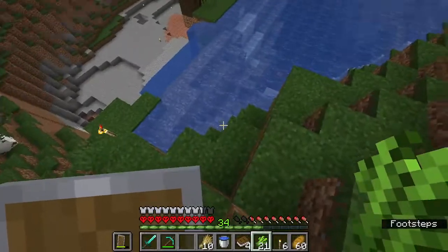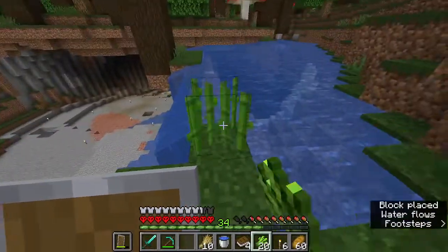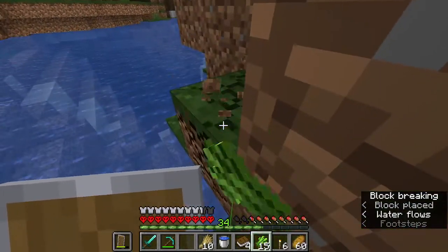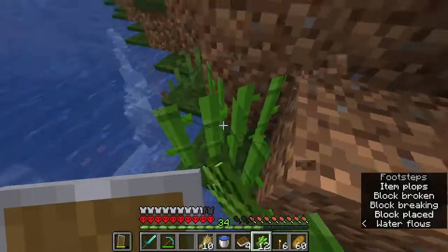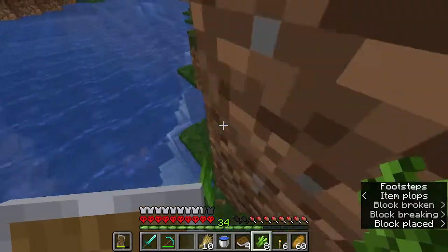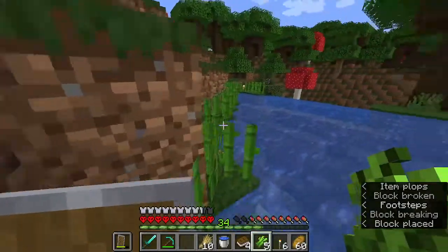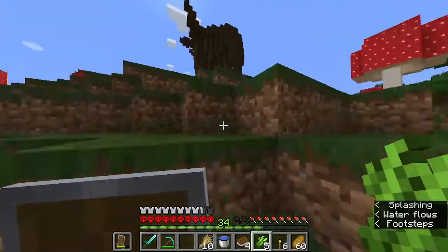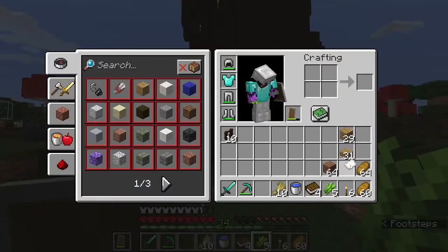I nearly don't have any paper, so I need to start farming some sugar cane. And this is the only big water source I've got, and it'll be a little bit irritating, because I already wanted to make some bookshelves. But I've got more leather than paper.